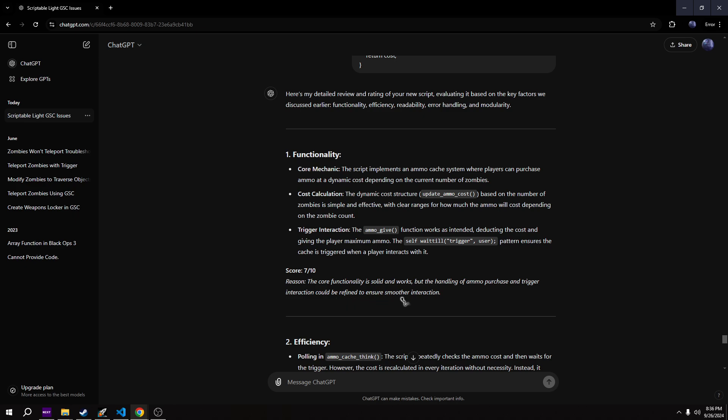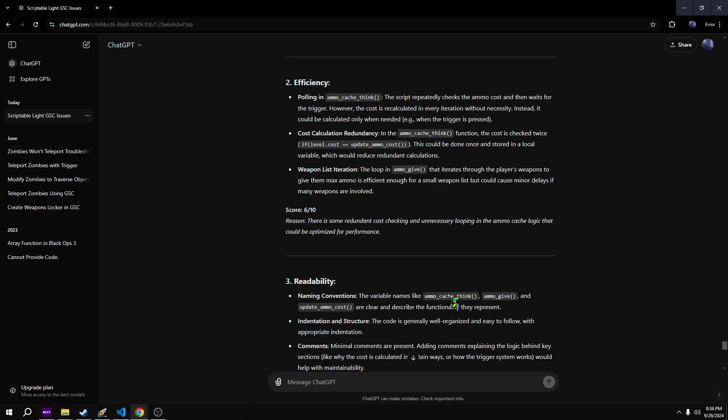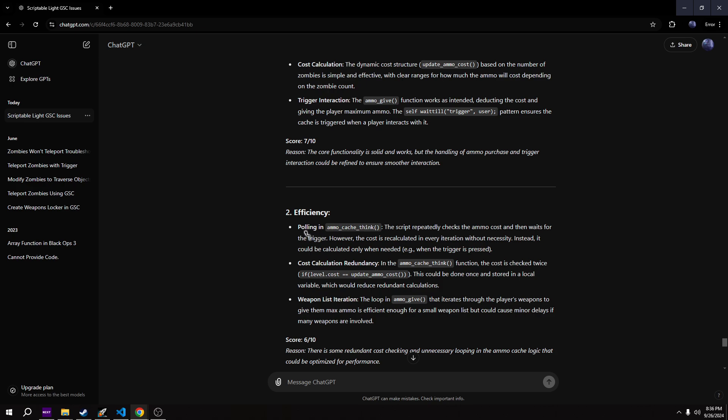Trigger interaction: the ammo give function works as intended, deducting the cost and giving the player maximum ammo. The self wait till trigger user pattern ensures the cache is triggered when a player interacts with it. 7 out of 10. Reason: the core functionality is solid and works, but the handling of ammo purchase and trigger interaction could be refined for smoother interactions. Polling in ammo cache think: the script repeatedly checks the ammo cost and waits for the trigger. However, the cost is recalculated in every iteration unnecessarily - it should be calculated only when needed, when the trigger is pressed. The reason I didn't do that is because it needs to reflect the cost on the hint string - that was a workaround for the wait till system.